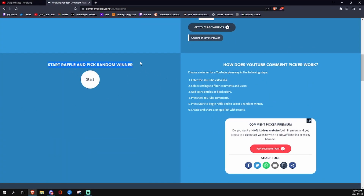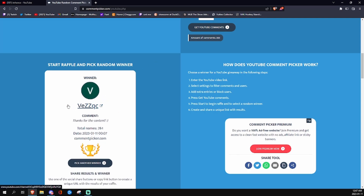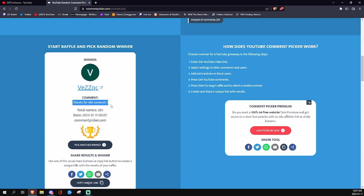Ready? As soon as I press this button, it's going to pick a random winner. This is commentpicker.com — it just picks a random comment from the video. I set it so that it only does subscribers of the YouTube channel. So let's go ahead and see who's going to win the giveaway in 3, 2, 1 — congratulations, VezQC! He says, 'Thanks for the content.' Congratulations, VezQC, for winning the giveaway.